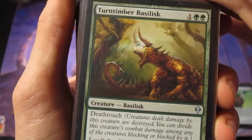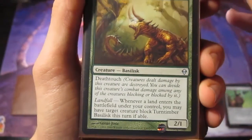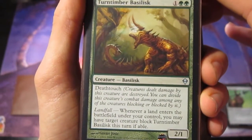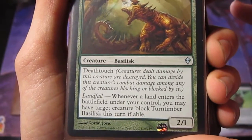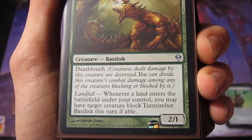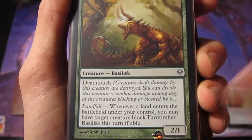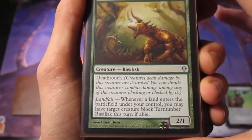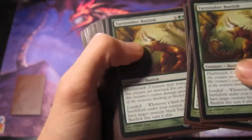Our first creature is a three-drop: Turntimber Basilisk. It's a 2/1 with Death Touch, and the landfall ability is actually why it's in this deck. Whenever a land enters the battlefield, you can make a creature block this guy, and obviously his Death Touch means they die. Unless they have First Strike, then that kind of serves no point.